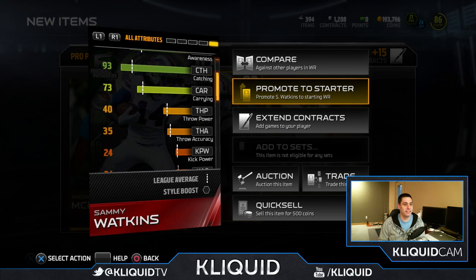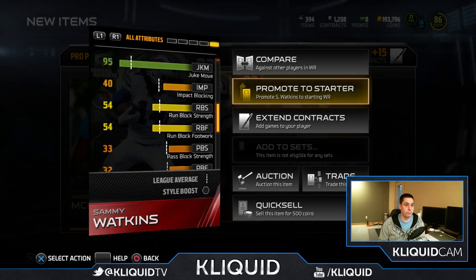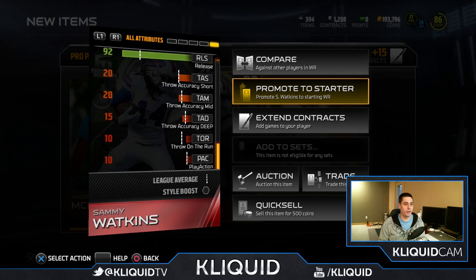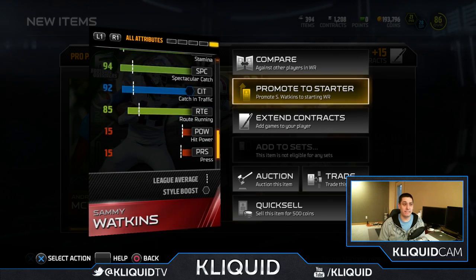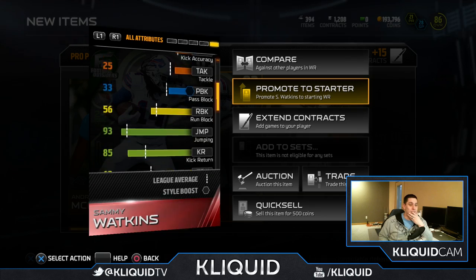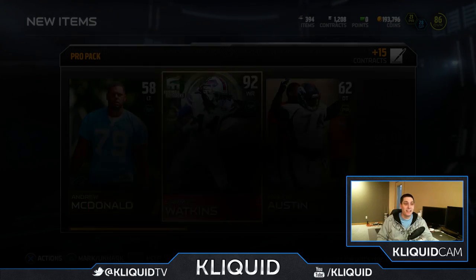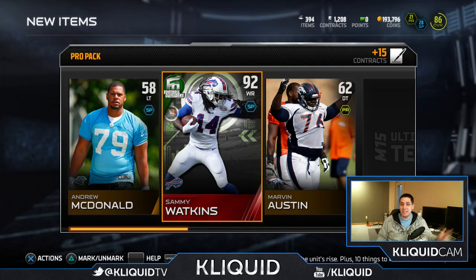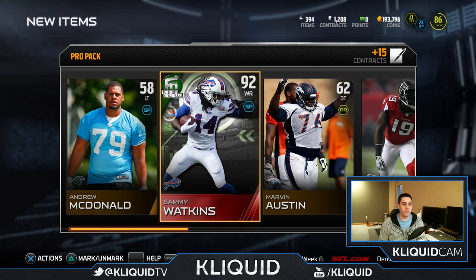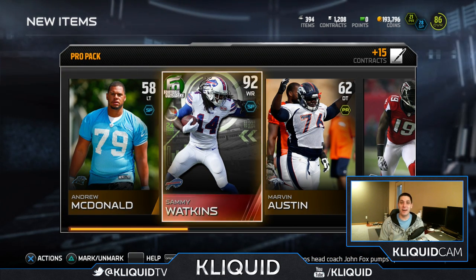Look at that 93 catching — this dude's an absolute beast. I was looking at his attributes earlier just because I wanted to see if he was a significant upgrade from the previous item, and he definitely is. Oh my goodness, I can't believe I just pulled a 24-hour card. I've had such bad luck lately — I finally got something worthwhile. I don't think it's going to make up for all the coins I've spent on other cards, but even still, that's pretty awesome. Nothing else in the pack but I don't even care — all I care about is that I got the Sammy Watkins.